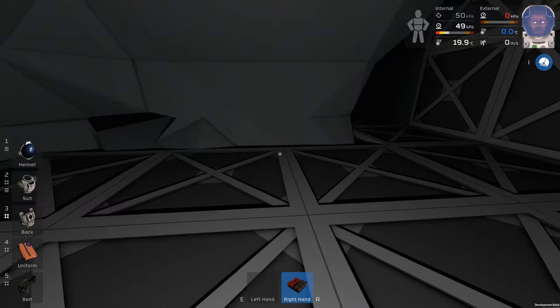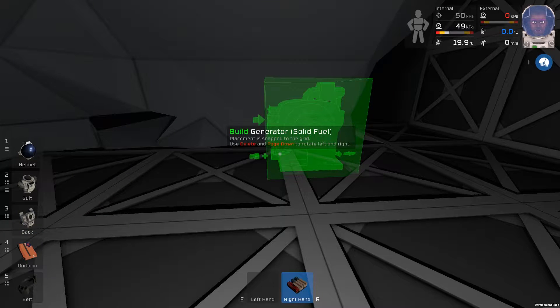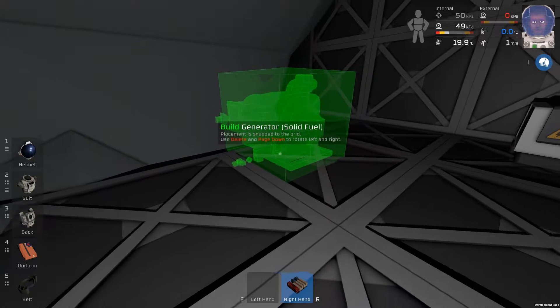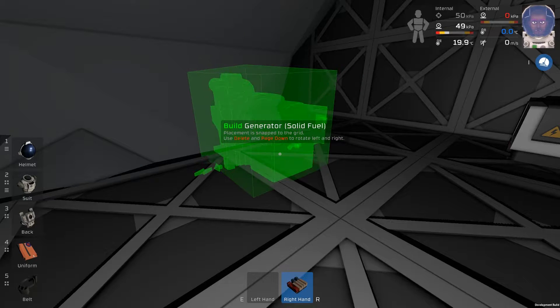I've removed the generator from upstairs — it's a solid fuel generator. What we could probably do is have a filter later that actually deals with this on a permanent basis, that just filters any coal into this kind of area. However, I don't need to worry about it just yet.